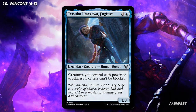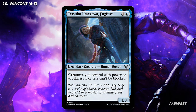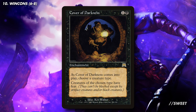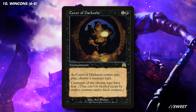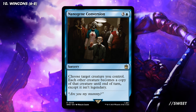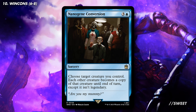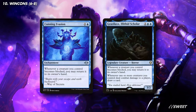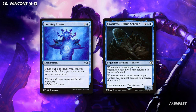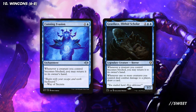We then have Tetsuko Umezawa Fugitive. This is a great card that can make a bunch of our smaller ninjas, including importantly our commander, unblockable so they can always get in for some damage. In a similar vein, we have the absolute flavour win with Cover of Darkness. This gives all of our ninjas fear, meaning they can only be blocked by black or artifact creatures. When all of our creatures are unblockable, we can cast a card like Ninjutsu Gene Conversion to turn them all into copies of Yuriko. This will mean that when they deal damage, each of them will trigger that draw and life loss ability for each copy of Yuriko in play. We then have another way of getting those ninjas through for damage, with cards like Cunning Evasion and Grell Azalik Illithid Scholar. With these we can bounce our ninjas back to our hand if they're ever blocked, and then just ninjutsu them back in for an unblockable creature, ready to deal some damage straight away.